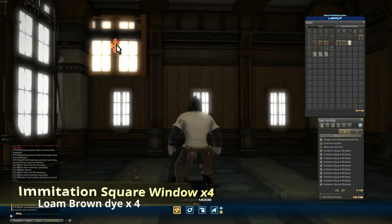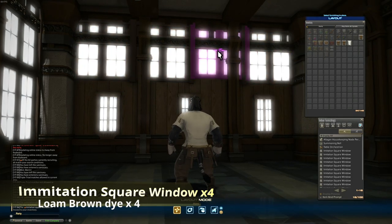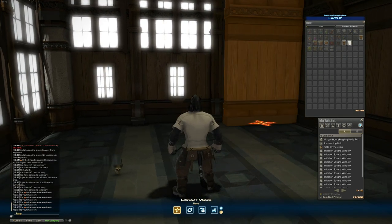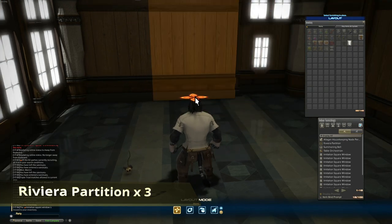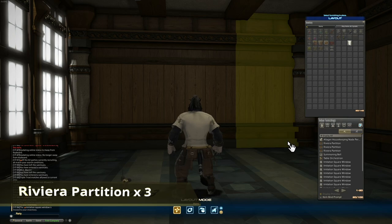Moving on to the back wall, I like to put down a set of windows on the upper half of the wall and then put down a set of partitions in front of them to move them forward. I wanted to try and add some depth to the room by having these windows at the back so you could see them when you first walk in. But I also wanted to hide the original windows because I didn't feel that they matched that well with the rest of the room.